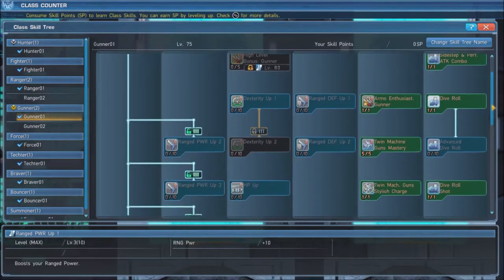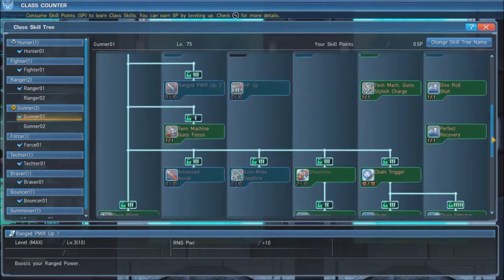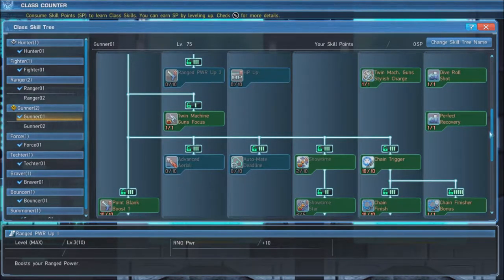Next, grab Dive Roll Shot so you can attack while dodging. Twin Machine Guns Focus is next, which grants the gunner a focus gauge that charges when they land attacks with twin machine guns and increases the damage you deal as it fills. But taking damage will decrease it, so be sure to practice dodging. Twin Machine Guns Stylish Charge will eliminate the time it takes to charge photon arts or techniques used in a combo when twin machine guns are equipped.